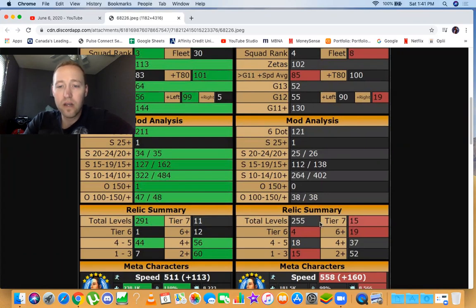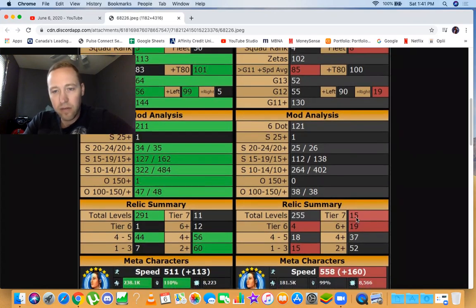In relics I have more total relic levels, but he has more tier 7. I can see he's going for Kylo right now — he has Galactic Legend Rey and he's got crew at R7, so we might have jumped the GP gap a bit prematurely. I'm also going for Kylo but I'm building one First Order team for 5v5 first. Hux I'm leaving at one for now, Stormtrooper at two, and Palpatine is basically at zero.